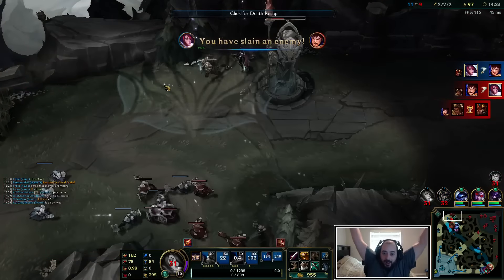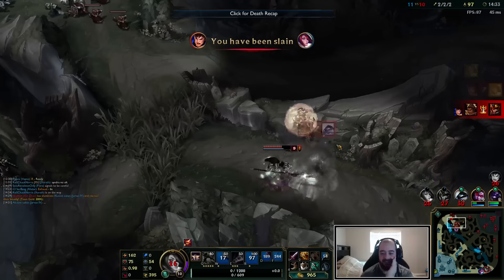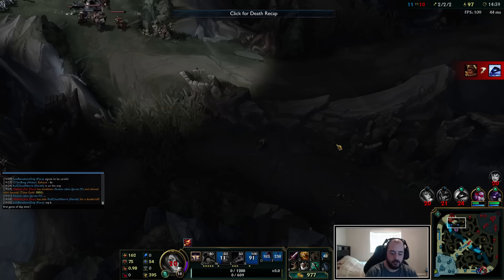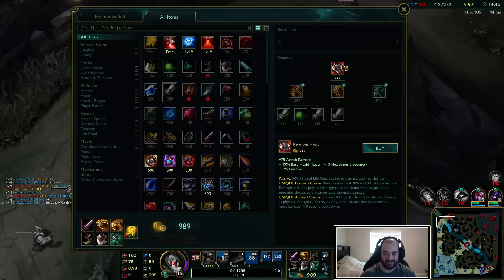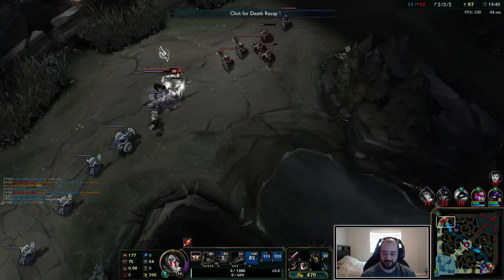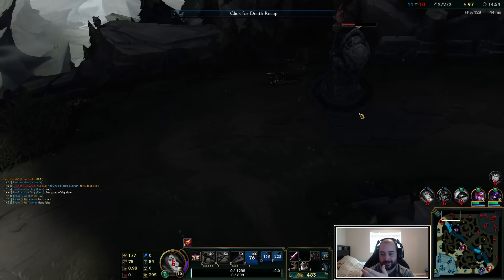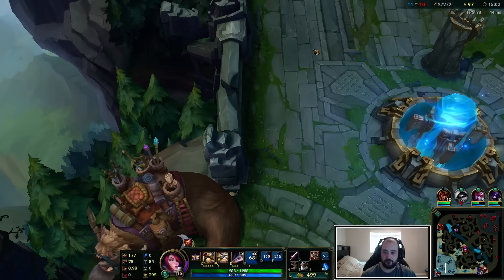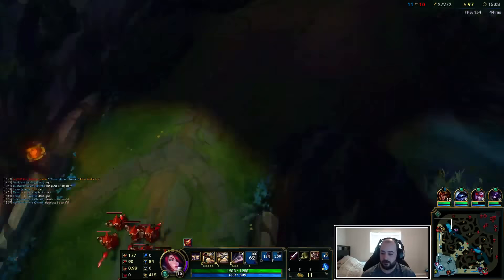Holy shit, what the fuck am I doing? It's my first game of the day — I have no idea what I'm doing. That was so bad. I'm just slow. I W'd like a second late as he was going for the ultimate, and my W doesn't proc the vital if I don't land it. Just a misplay — I could have killed that Garen much faster. Just needed to kill that guy ASAP.